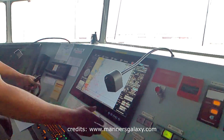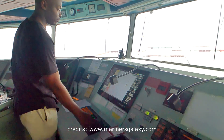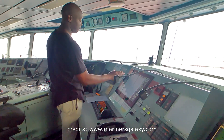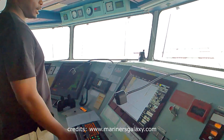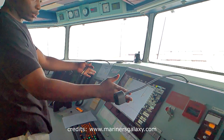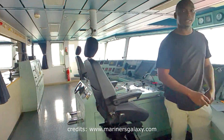We put all our routes here and then we keep and save our routes, so it minimizes all the hassle and work which we have to do. This is our ECDIS — there are different types of ECDIS. Normally a ship will have two or three ECDIS units on board.